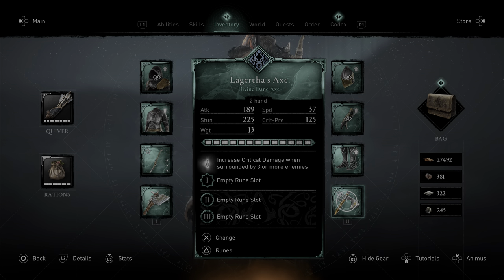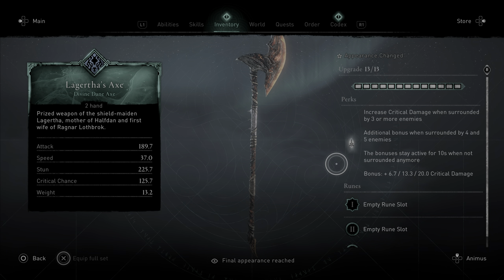Same thing for Lageth's Axe, except with crit damage when surrounded by three or more enemies. Three is your first stack and five is your max stacks. So when surrounded by three your first stack is a 6.7 damage increase, second is 13.3, and at max stacks surrounded by five you'll be doing plus 20 crit damage.